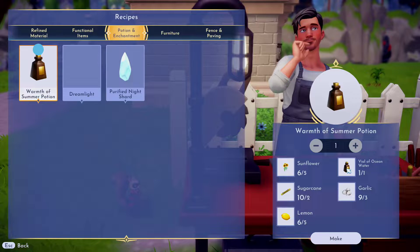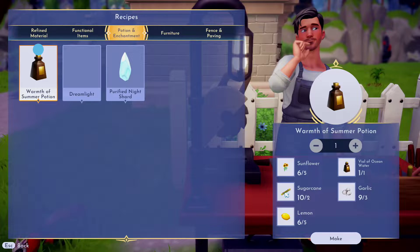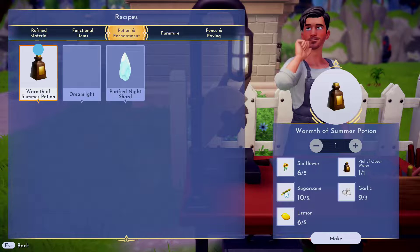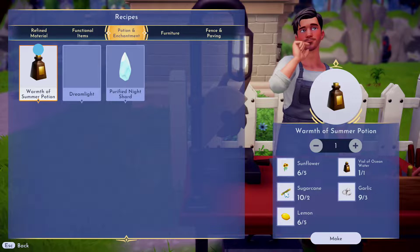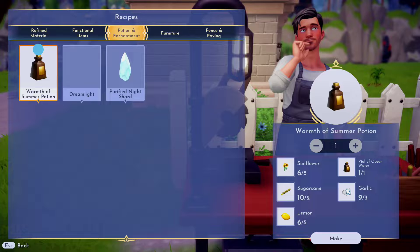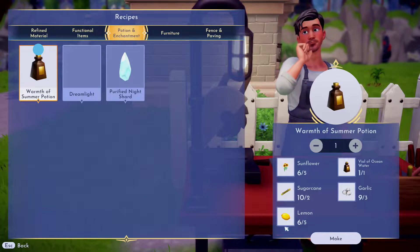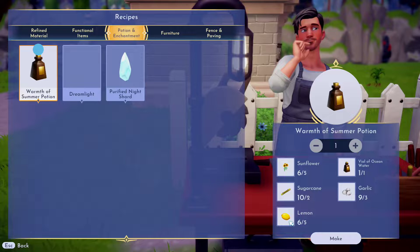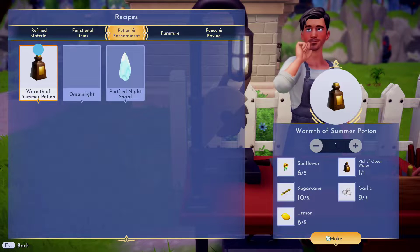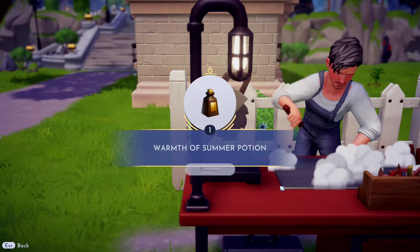Vial of the ocean can just be found by the water. Sunflowers can be found at Dazzle Beach. Sugar cane can be found at Dazzle Beach but then you need to grow it — I ended up planting my sugar cane and just harvested it right at the start of this episode. Garlic, I don't know where garlic's found, but it's found in the ground around, kind of like flowers I believe. And then lemons are just from trees, I believe also at Dazzle Beach, if not Dazzle Beach then the forest — but those are all there, that's where you find everything.